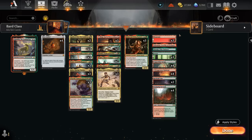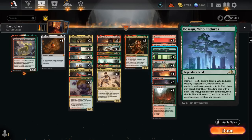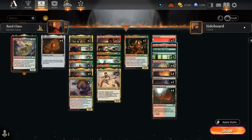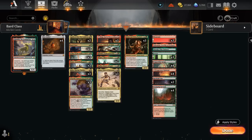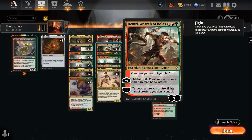Our mana base is pretty straightforward — 20 lands total, so a relatively low land count. We've got plenty of dual lands for mana fixing as well as the channel lands, which get a discount from our legendaries so we can activate them for just a single mana most of the time. Crucible especially can be quite nice, making a pair of 1/1 tokens that get to attack, maybe getting pumped by Targonar or Domri giving them one extra power.